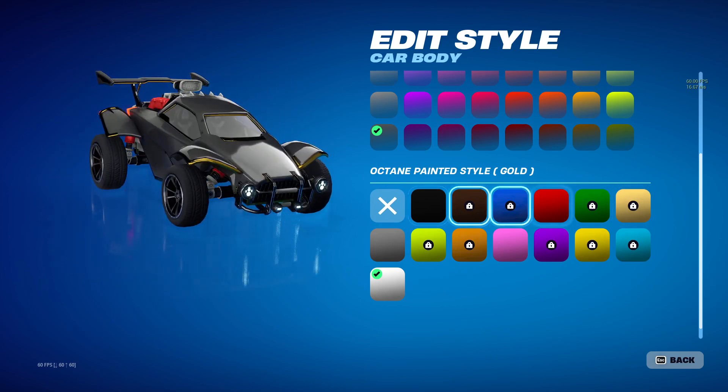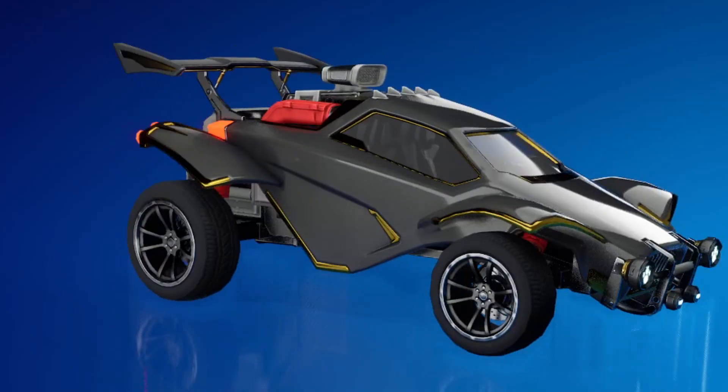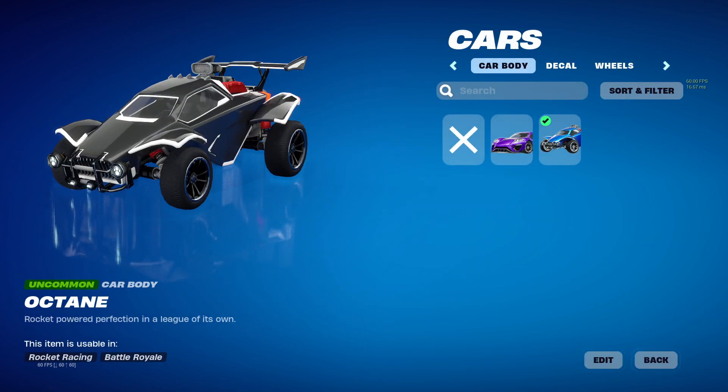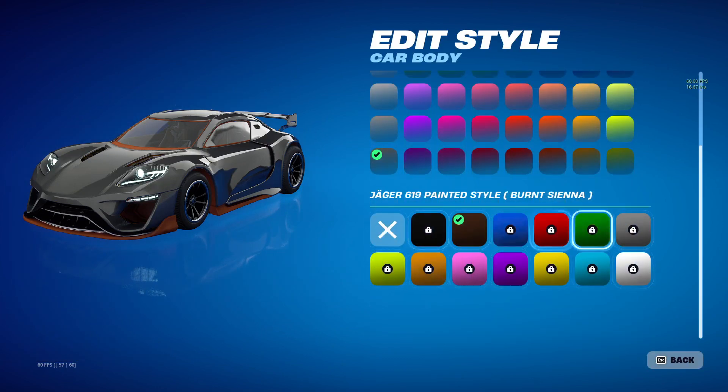That's right, there's a locked Gold variant and you can see it looks just like it does in Rocket League. The Gold is there, which does mean the Gold Octane is coming and it's probably coming pretty soon. None of the other cars have this — if you take a look at the Jaeger, there's no Gold option there, and that's the same for all other cars in Rocket Racing.